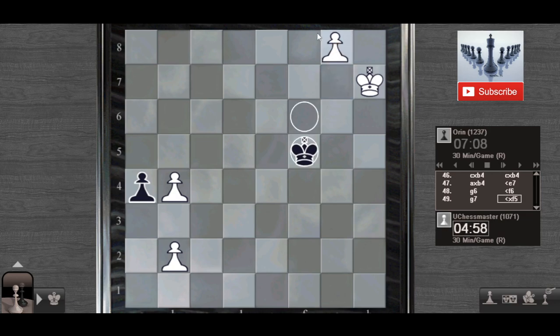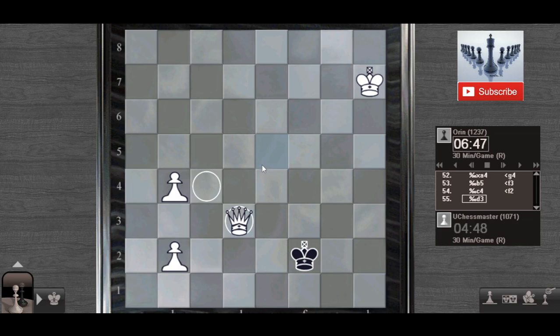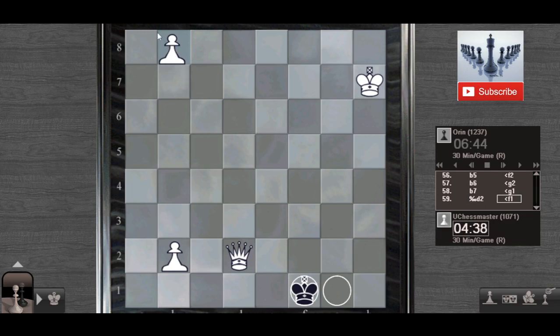Give me the queen — I have the queen. I simply have this check and win his pawn. This is a very easy win for White. When you are in this situation, you have to be very careful not to stalemate your opponent. Push, push, push. Push — and this is a mate in two.